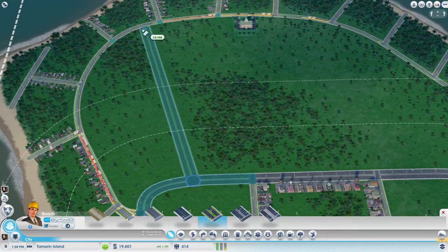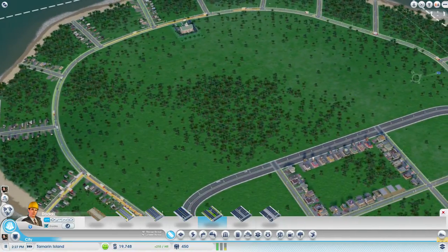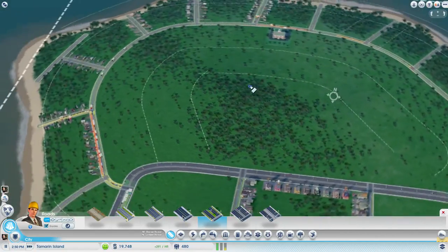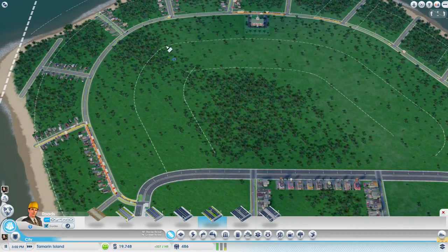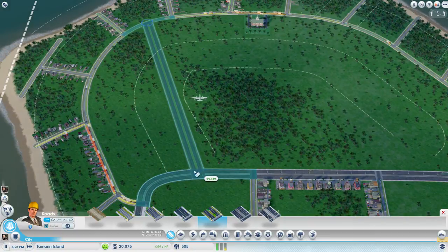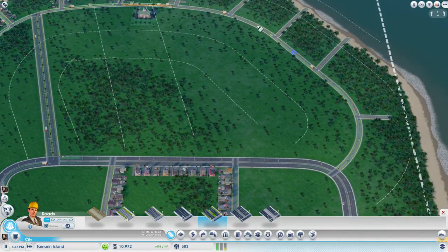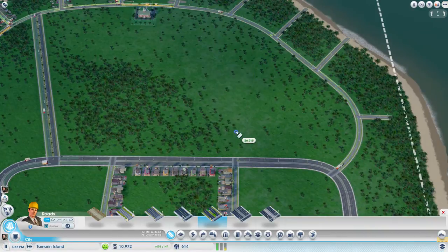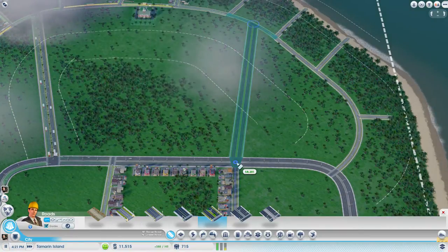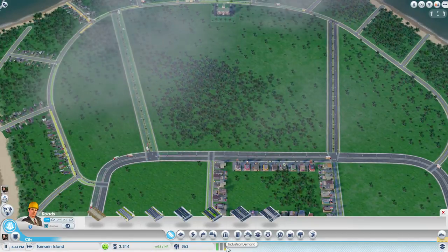I cannot put it on that part apparently. Just checking how many areas we actually have — eleven. Eleven divided by three is three and a half, so if I put it between these two, like so, and on the other side at three and a half as well — that needs to be connected there. There's lots of commerce demand. It does have some industrial demand.